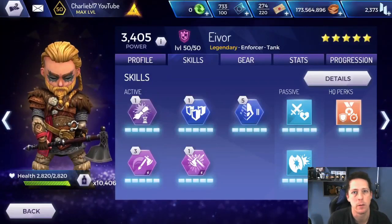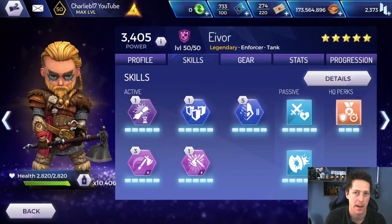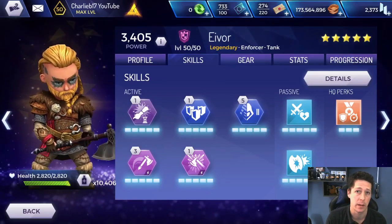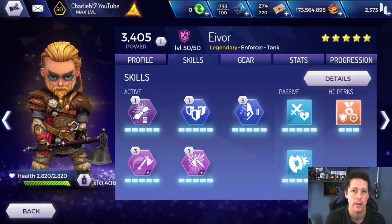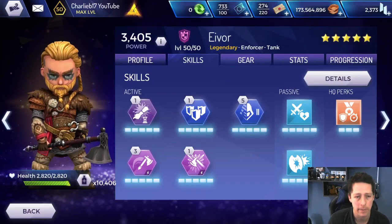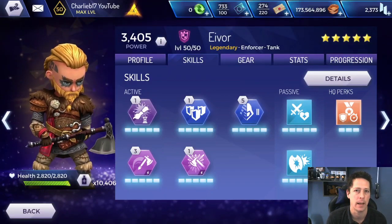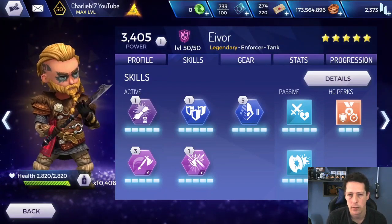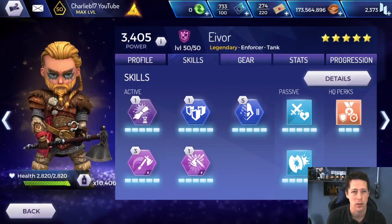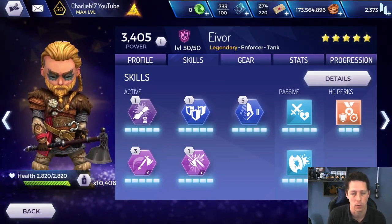Ladies and gentlemen, welcome to today's video. Today is going to be a little bit of a tutorial on how to play Mal Eivor. He's a great hero, currently available in the cubes because the Raven's Wound event is on. It was Heath from last time, it's now Eivor. He's very good, very fun hero to play, but he's a little bit complicated and some people don't know when to activate his Viking's Revenge, and sometimes the ability just doesn't work for him because they're using it at the wrong time.